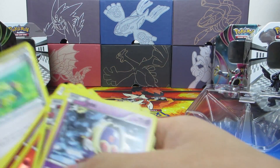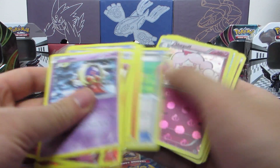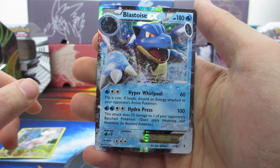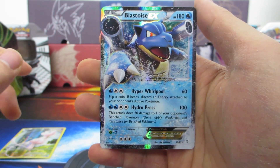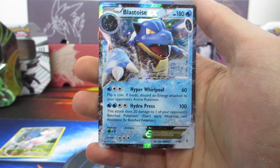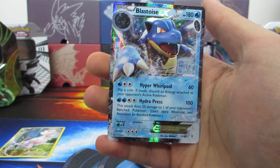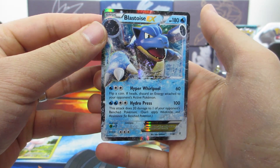All right, was that even 10 cards? Let me count — 1 through 19, yeah all right. We did get this Blastoise EX — I don't think there's a full art of the Blastoise, but anyways that's gonna be it for this pack opening, guys. Give it a thumbs up if you want to see more of these. I know this is primarily a TCGO channel but I do like opening packs in real life. If you liked it, give it a thumbs up, feel free to subscribe, and return subscribers — you guys are awesome. Thanks so much for watching, see you later!